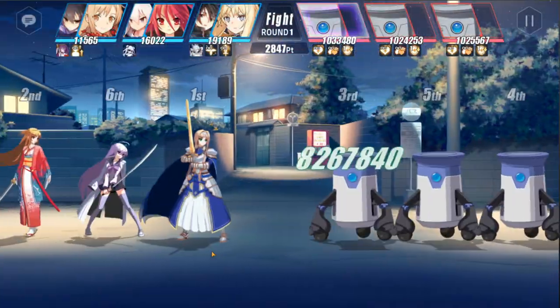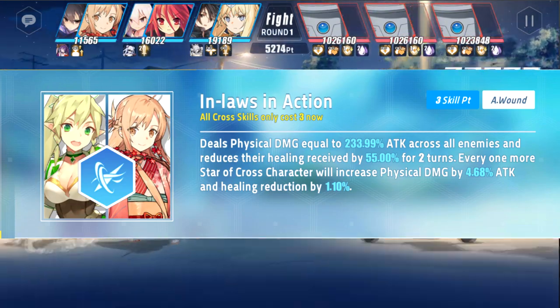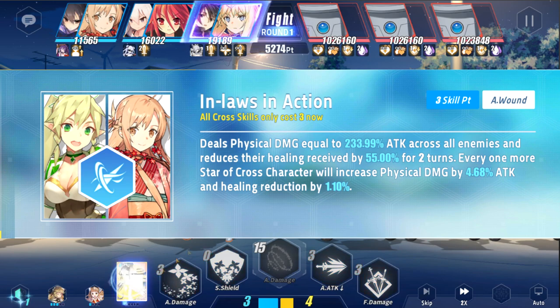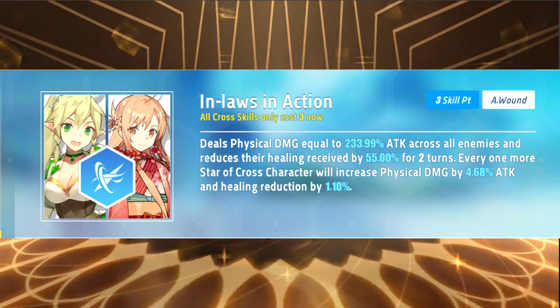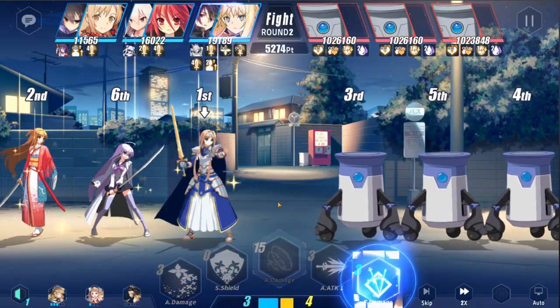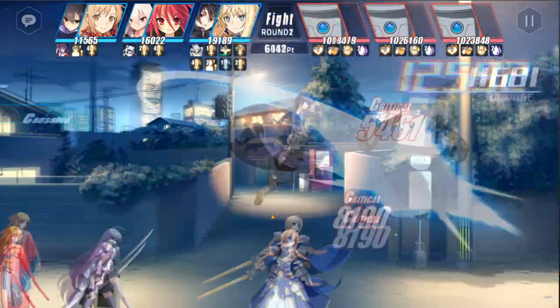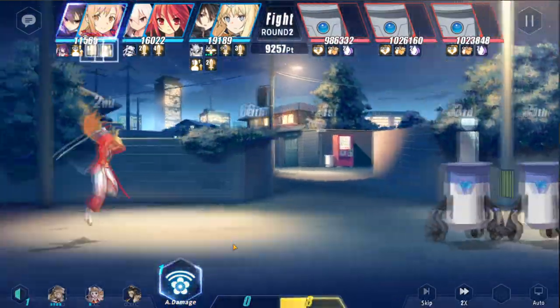Moving along to her crosses: when crossed with Alifa, their cross skill, Laws in Action, deals AoE physical damage and applies a wound effect on the enemy for 2 turns. While not super impressive on its own, it uses up a healer slot and allows you to use the Olivewood Club of Heracles impression weapon, where if you attack a target with a wound, you have a chance to do bonus damage — and stacking this with her exclusive talent is pretty fun.